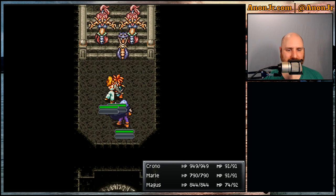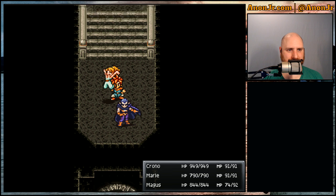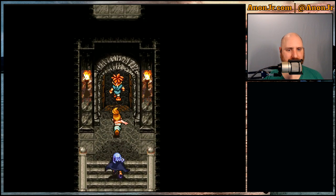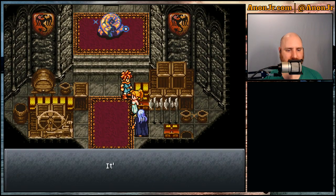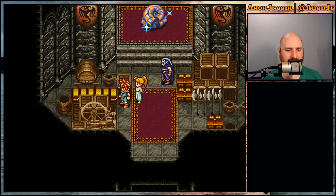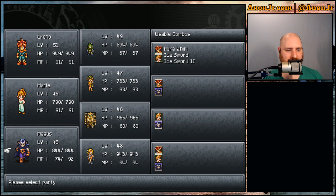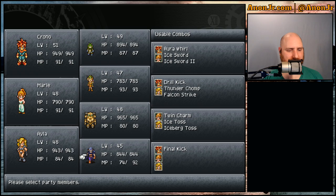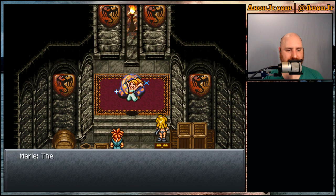I probably shouldn't be wasting magic on these guys just yet — I probably shouldn't have Magus with me. These guys aren't worth the tech points. A series of regular attacks ought to finish this crew off just as quickly. Done — for a whole three tech points. Seriously, how long is this castle? I don't remember it being this big. We got an Elixir, a Turbo Ether, a Lapis, and boxes I can't get to. Let me swap out the party because I think I know what's about to happen next and I do want Ayla with me.